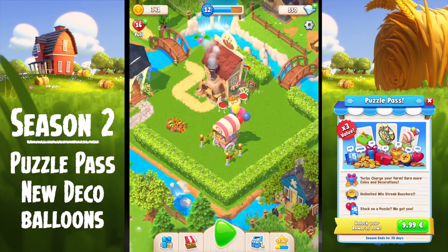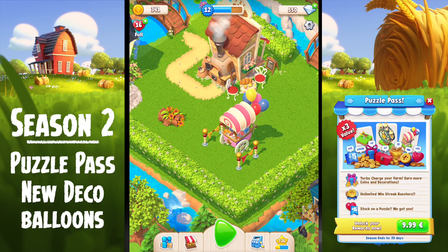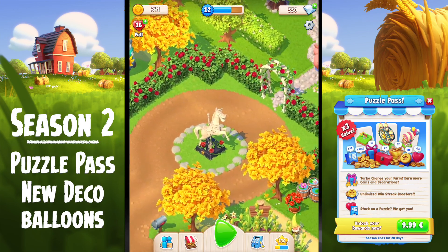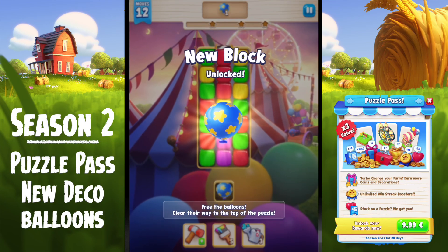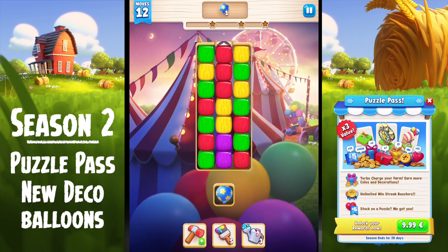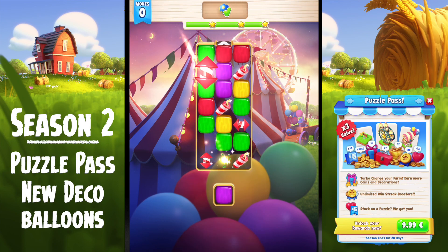Now remember this is a puzzle game and there are some brand new additions, one of which is the balloons. Somebody asked me how do you play the balloons — they're actually very easy. The balloons go up, everything else goes down — it's a new block within the game. All you've got to do is get the balloon from wherever it is and get it out the top. Just like that it goes up and up and up and disappears. So yay, that was so simple and wonderful.